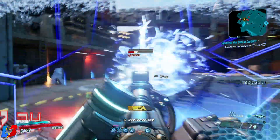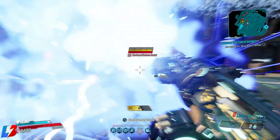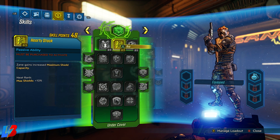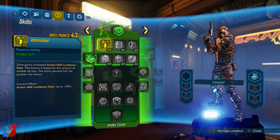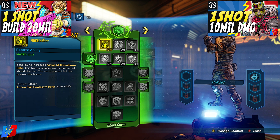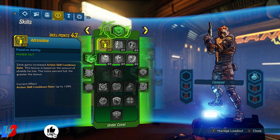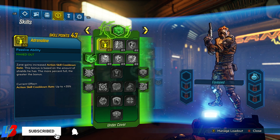Let's take a look at our build. We're going to be jumping into the Undercover tree, doing a little bit of Double Agent and a little bit of Hitman. For our Undercover tree, we're going to be dumping five points into Adrenaline. Zane gains increased action skill cooldown rate — this bonus is based on the amount of shield he has; the more percent full, the greater the bonus.